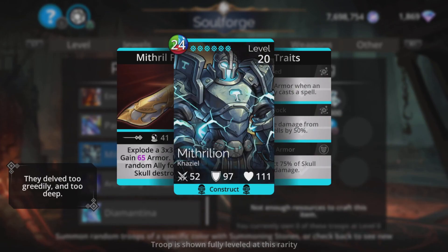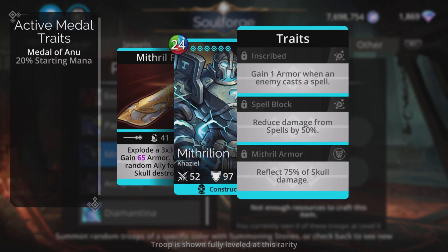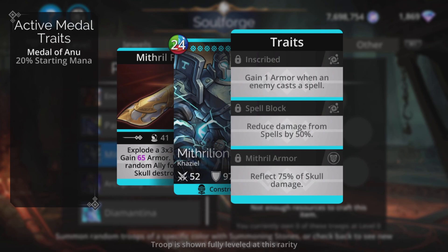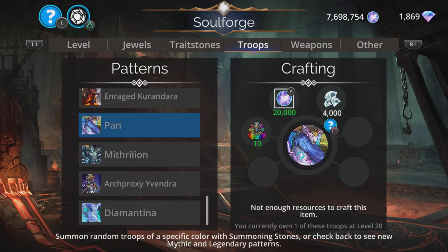Mithrilion is sort of rubbish-good in a way. It explodes a 3x3 block and gains magic-based armor, then barriers a random ally for every skull destroyed — the spell's a bit rubbish for a mythic. Its strength is almost in its traits: reflect 75% of skull damage is really high. Note that's not reduced skull damage — if you get hit by 40 skull damage you still take 40, but you ping 30 back to the enemy. Spell block — reduced damage from spells by 50% — is also powerful. Gain one armor when an enemy casts a spell is rubbish. One of the worst mythics.